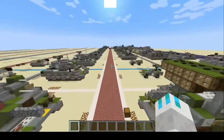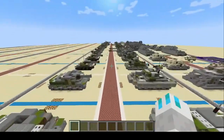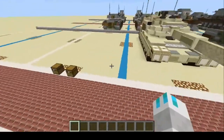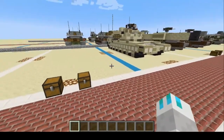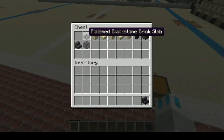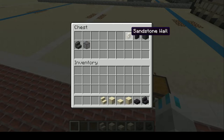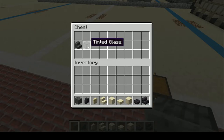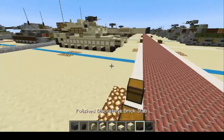Here we are at the M1A2 Abrams. Let's get into the building materials you're going to need today: polished blackstone brick stairs, polished blackstone brick slabs, cut sandstone, smooth sandstone slabs, smooth sandstone, smooth sandstone stairs, cobblestone sandstone wall, polished blackstone wall, polished deepslate, polished deepslate stairs, and tinted glass. This is probably going to be the most modern vehicle in the tutorial world.